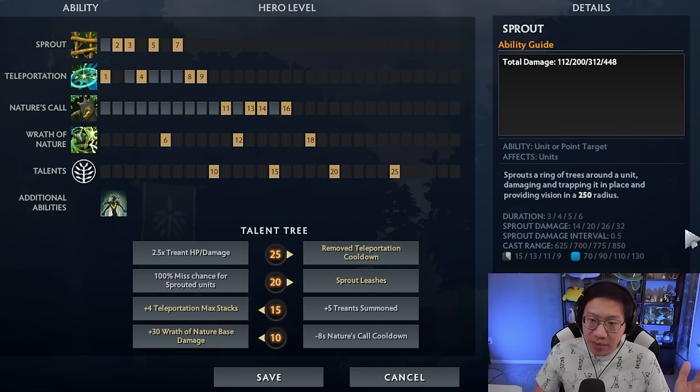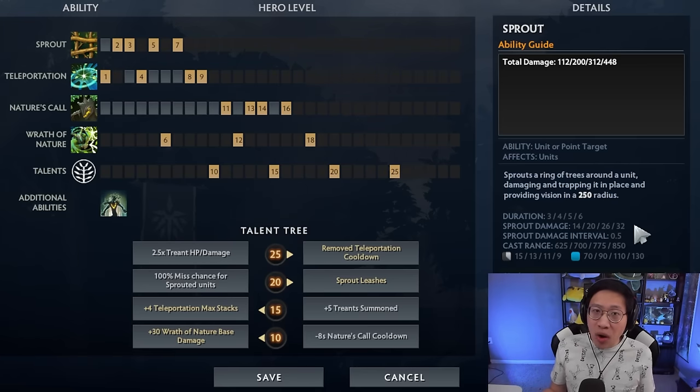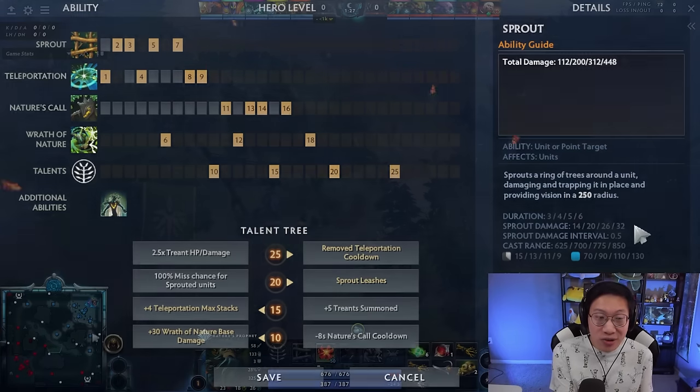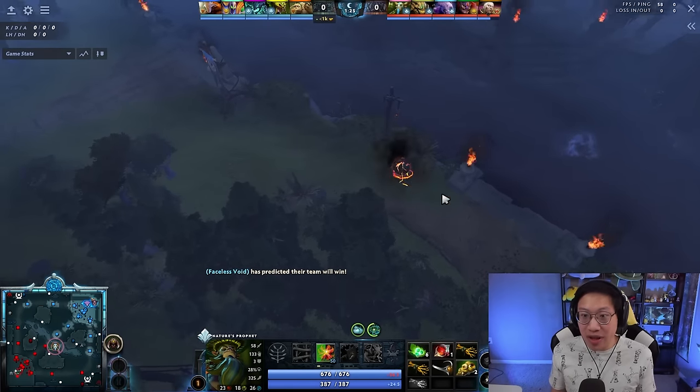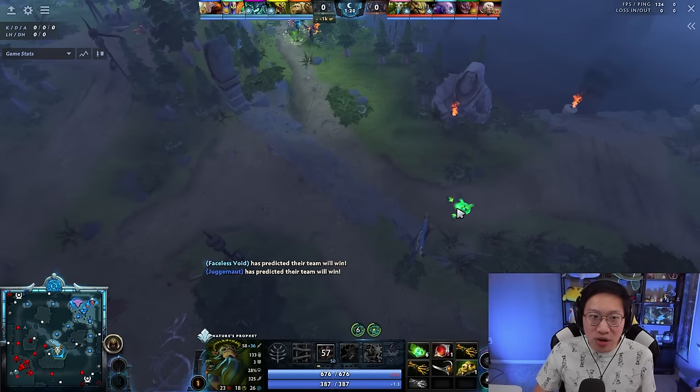When Nature's Prophet first became a support, it's because Sprout received a buff to do damage. This was catching everyone off guard, doing tons of damage, but people have wisened up and started to buy Quelling Blades. It's pretty annoying for them to spend 100 gold, but it's pretty much a requirement if Nature's Prophet is in the game — even if he's not in your lane — because he can teleport in and Sprout you. There was also a nerf so that tangos now work on Sprout, but it may force them to use a tango they don't want to, so they still have to start with a Quelling Blade.